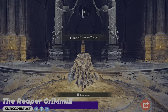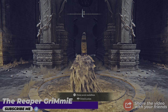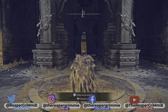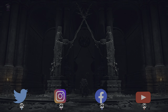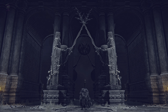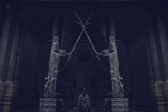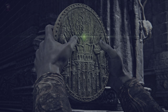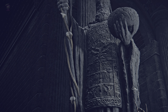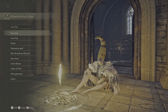Hello there, welcome back to my channel. I hope you guys are having a great day. I'm going to show you how to get to the Halic Tree using a secret medallion here at the Lift of Rold. You can actually switch the action to raise a secret medallion here, and you need two halves — the left and the right. As you can see from the cutscene, we will activate a secret lift.